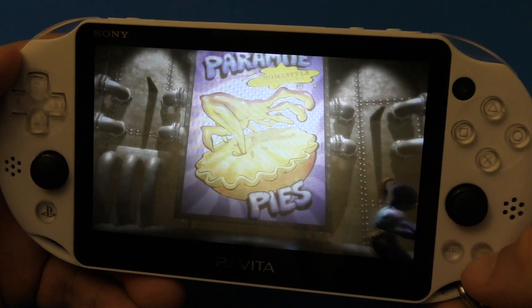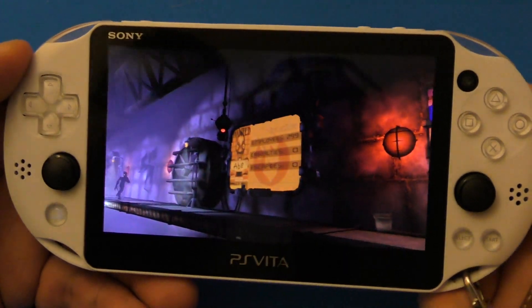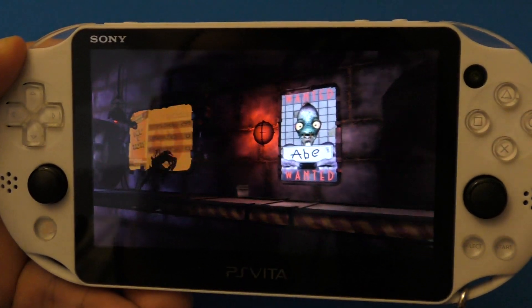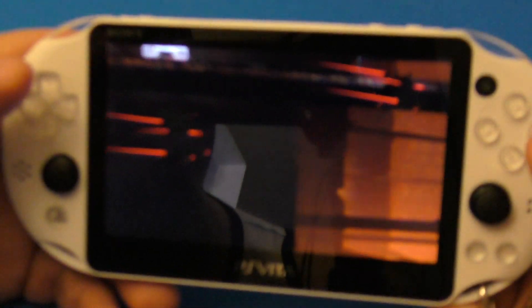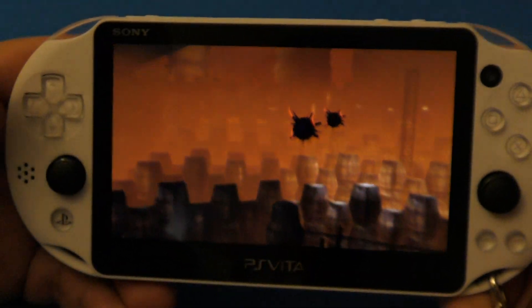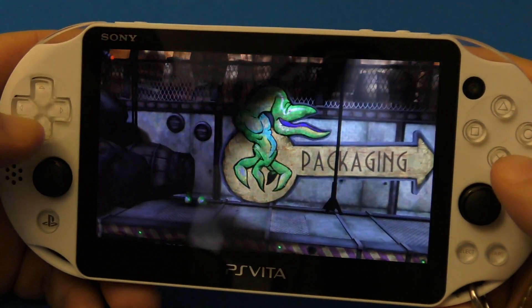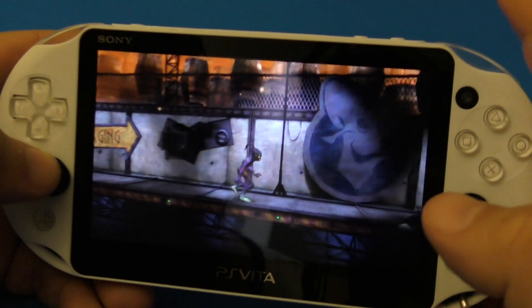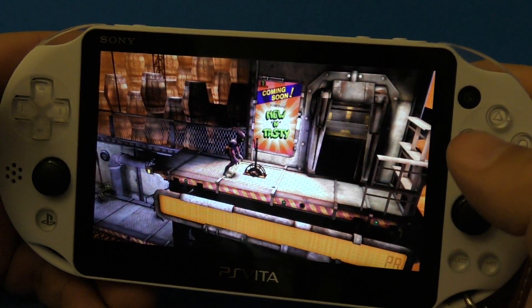I'm going to skip this cutscene so I can show you guys as much gameplay as I can — press the X. There you go. Of course he's running for his life because he's just discovered what's in the future for him and it's not that bright, so that's the reason why you're escaping. The cutscene is very funny, very nice. Press and hold R1 to run, press X to jump, press Square to interact.